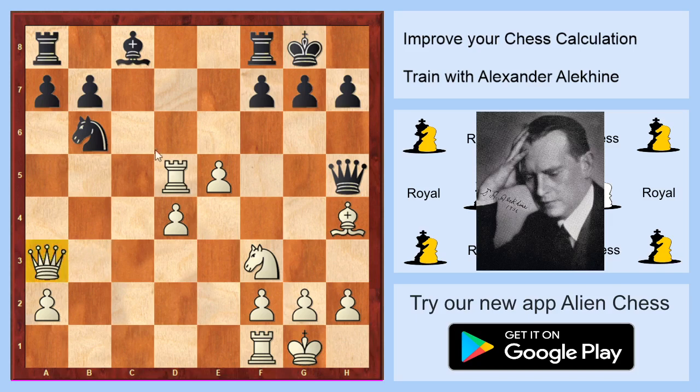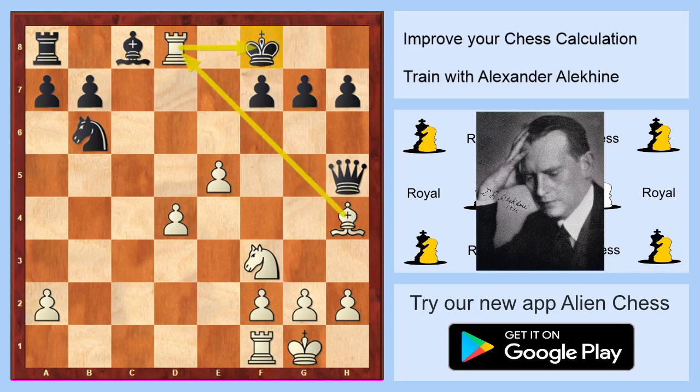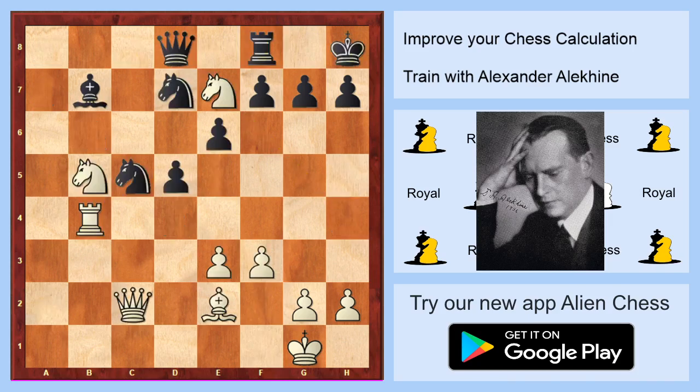White is winning if he takes on f8, because then it is checkmate on the last rank. I hope you see these moves. Take on f8 and white won this game by checkmate. We are going to another diagram and this is a really beautiful one.